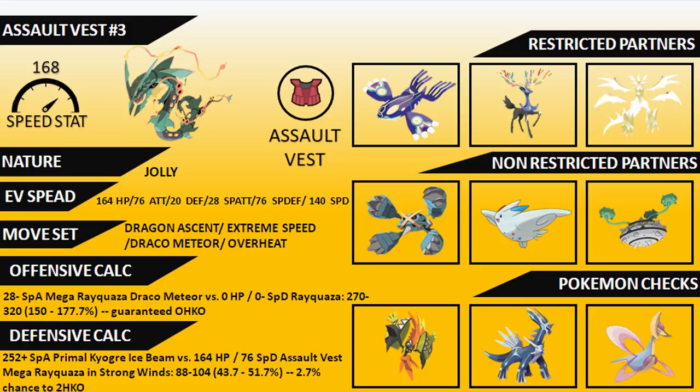Going with an EV spread of 164 HP, 76 Attack, 20 Defense, 28 Special Attack, 76 Special Defense, and 140 Speed. It's quite a specific spread that does a lot of things. The moveset is Dragon Ascent, Extreme Speed, Draco Meteor, and Overheat — generally the moveset I would run on this Assault Vest Rayquaza, giving you all the coverage you need against the big threats.